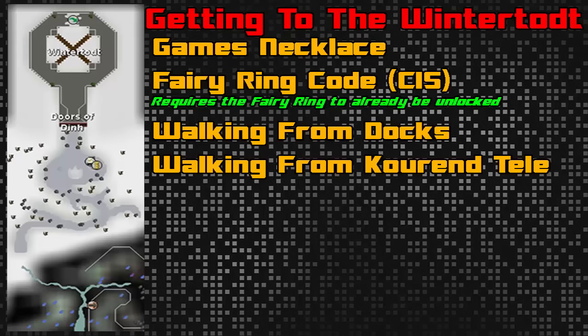The next fastest way is to take a Fairy Ring with the code CIS. It does require you to have this Fairy Ring unlocked, which means you have to either have already paid or you need to pay to unlock it. If you have not unlocked the Fairy Ring, I would highly suggest just buying Games Necklaces because it will be much cheaper in the long run.